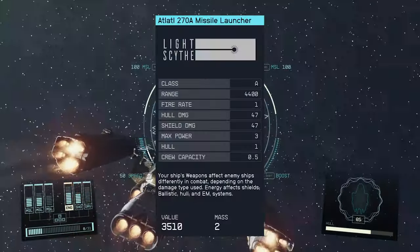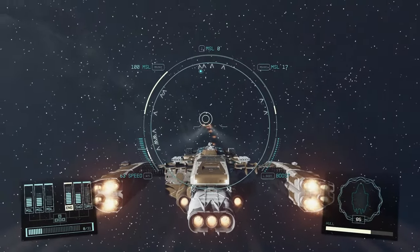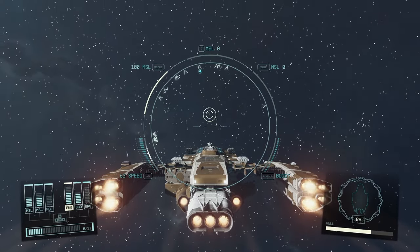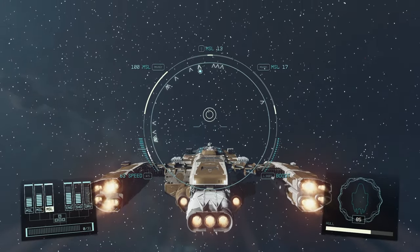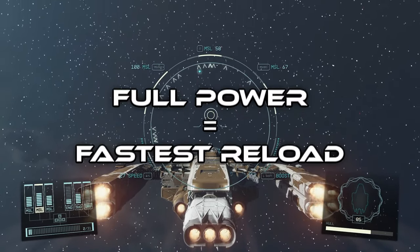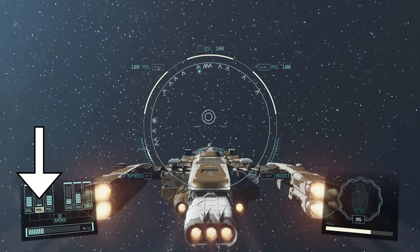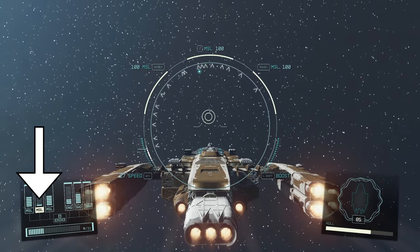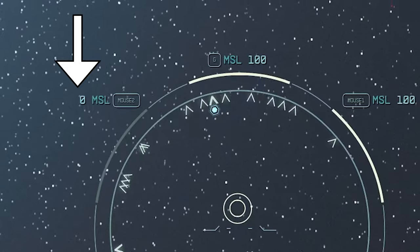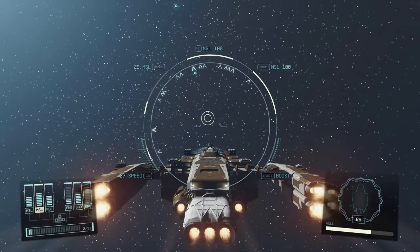One important consideration when shooting missile launchers: the more power there is, the faster they recharge. It does not change the amount of damage output. If you drop the energy down to 1, you still keep those missiles stored and can allocate power elsewhere. However, if you drop it down to 0, you empty out all your missiles, so you need at least one power to start refilling. We're going to keep it at full power for now.